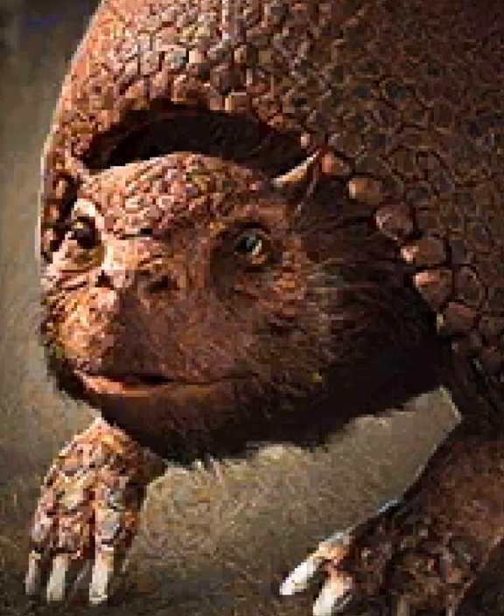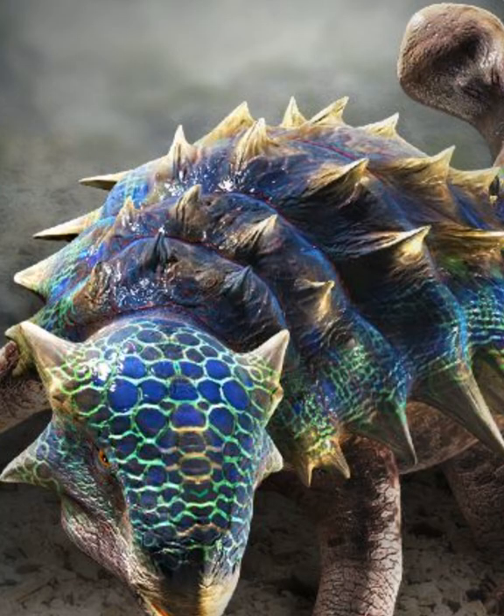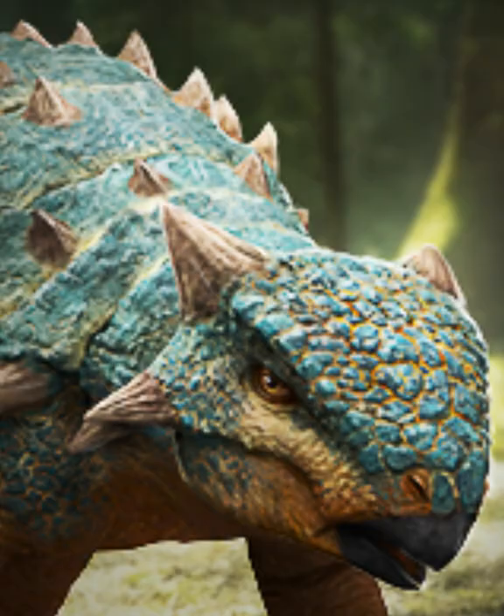Glyptodon is actually pretty good right now — it's really good in common tournaments and it's a local creature. Triceratops Gen 2 is global anytime, so we don't think that's beneficial to go for. We would focus on either the Tuesday creature Ankylosaurus Gen 2 or the two locals, depending on what DNA you need for the creatures you're currently working on. Most people usually end up just darting what they see.